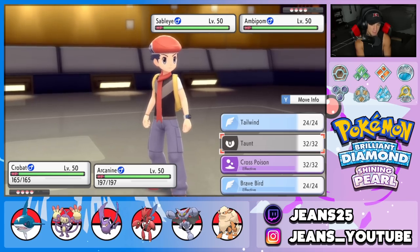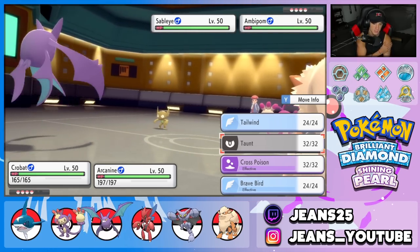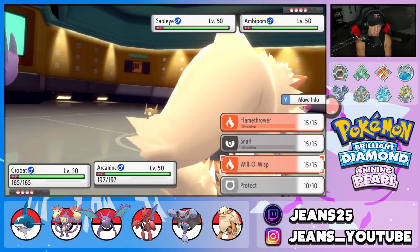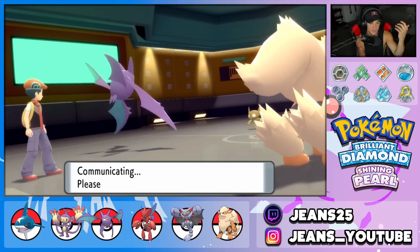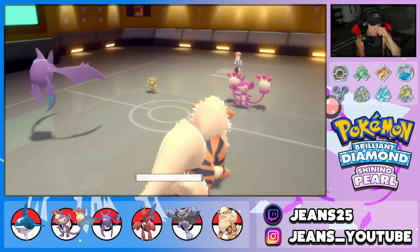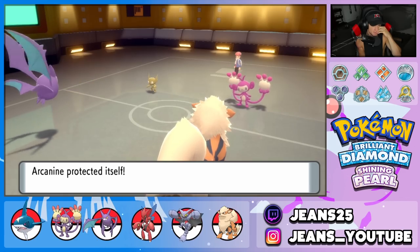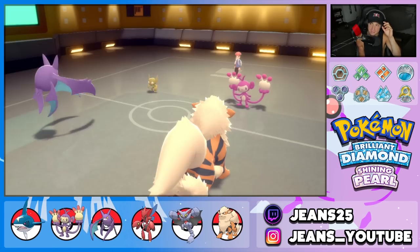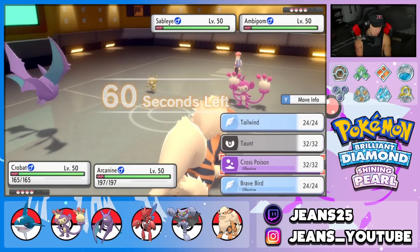He ends up leading Sableye and Ambipom. I could just Tailwind, but instead I'm going to Taunt the Sableye and protect the Arcanine, since Fake Out has to come at Arcanine with Inner Focus on Crobat. Fake Out comes in and we get a nice block. But Sableye has Prankster, so he Taunts me first — I can't Taunt after being Taunted. I'll just Brave Bird instead.